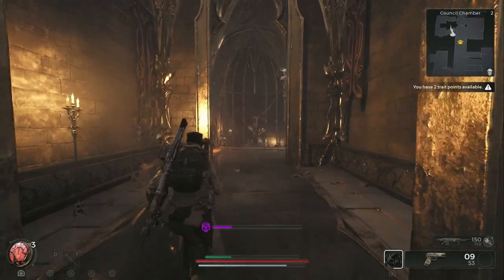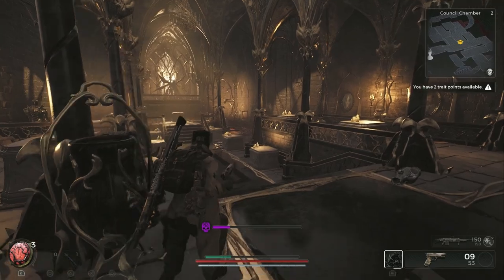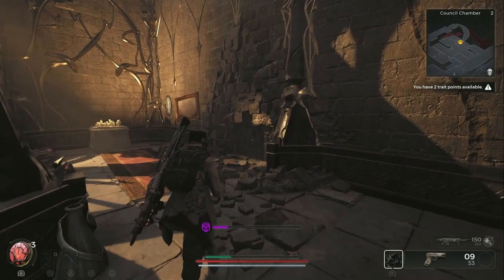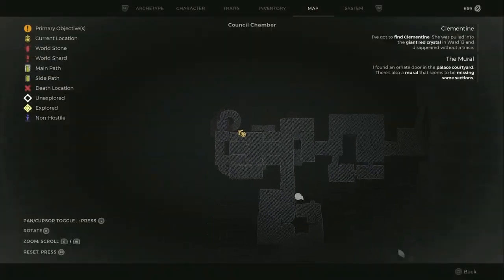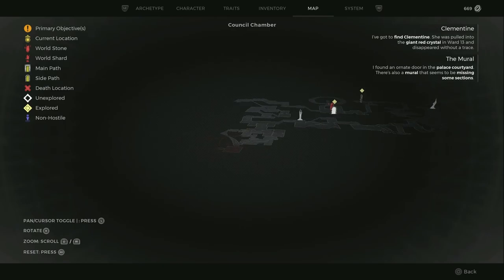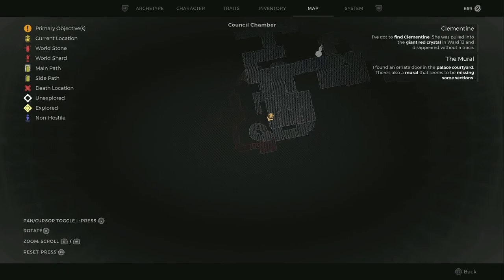Now this next room is going to be obnoxious — but before you go in, there's a secret room over here. I'm not going to show you it because I'm not ready to fight the boss yet — you have to fight a boss in a cramped little space. But right over here there'll be a painting, and you just attack it and blow it up. That's right here on the map, and it'll lead down into that region and loop all the way back around.